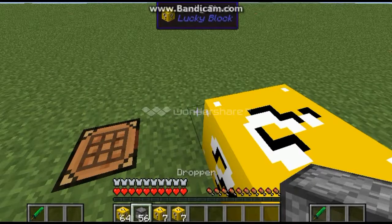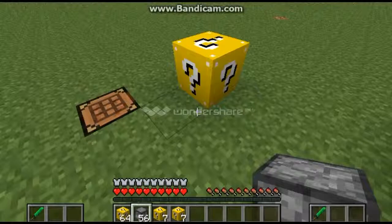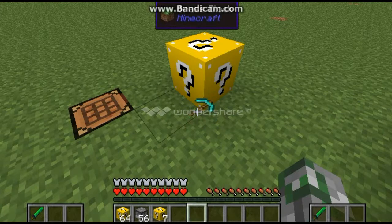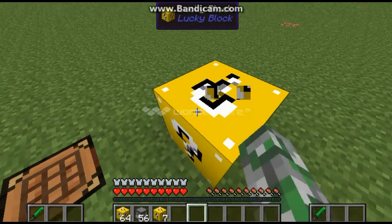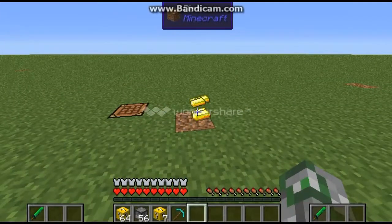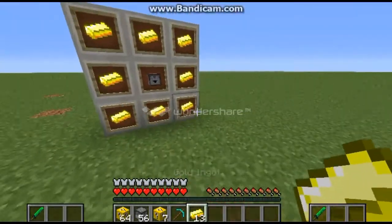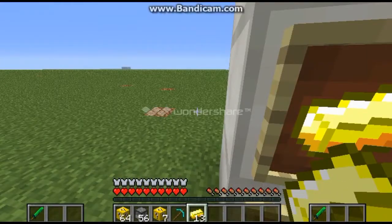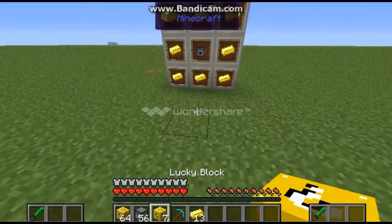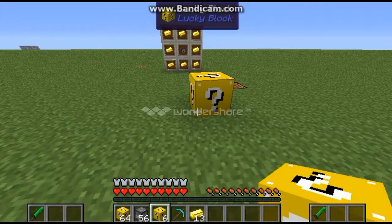I don't know my pickaxe one. Do I have to leave creative to get one? I don't know. That's weird. So this time when I broke it, it gave me some gold so I can make another lucky block. These lucky blocks will give you all random stuff, such as positive and negative, such as spawning underground and all this.